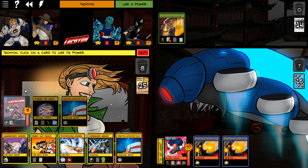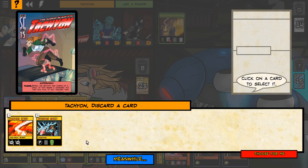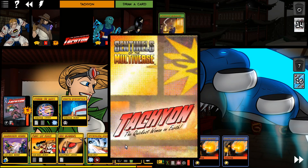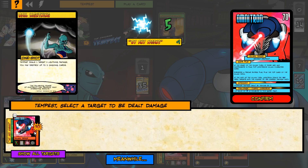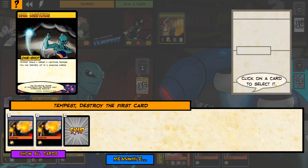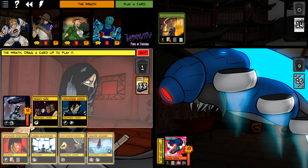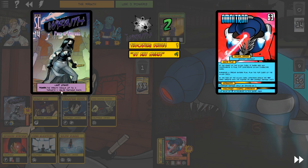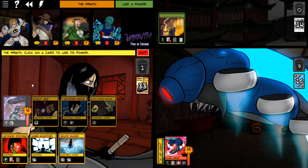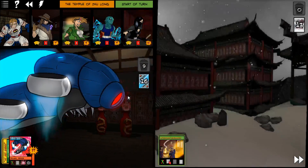Fleet of Foot - nice! Tempest's turn is going to Ball Lightning for five damage and destroy both of these. Then we'll use this power for a bit of extra damage. The Wraith - even more damage. I'm probably wishing I had the Razor Bolts, but we'll take it.